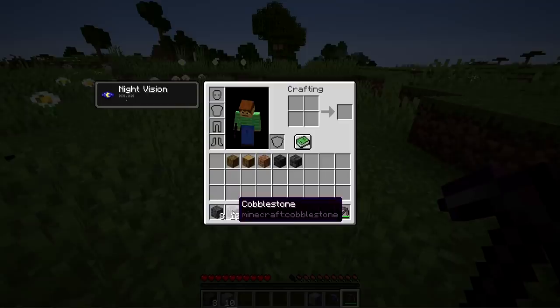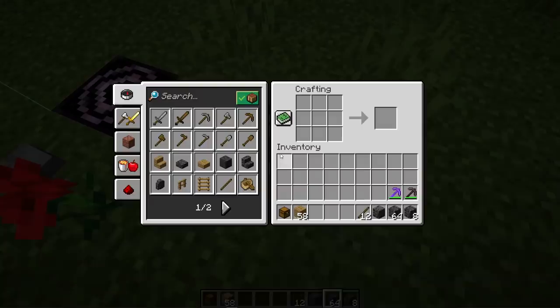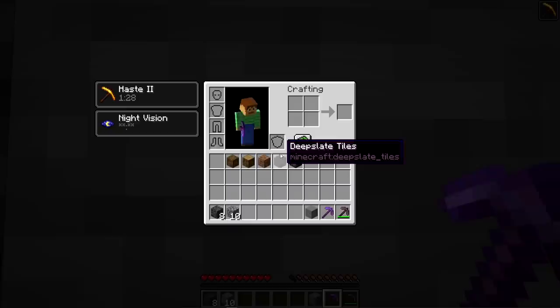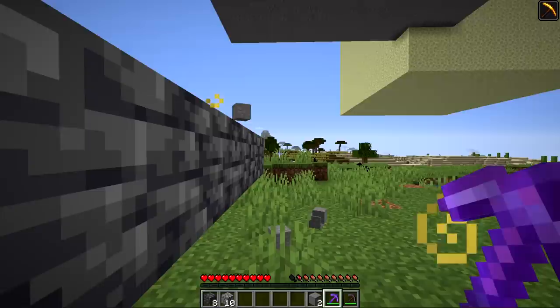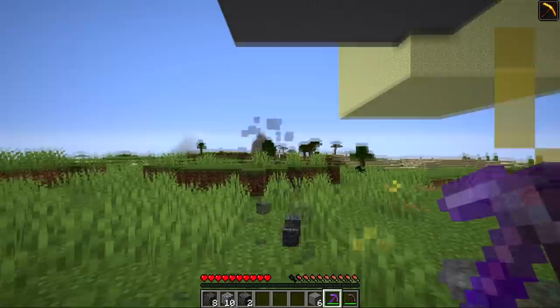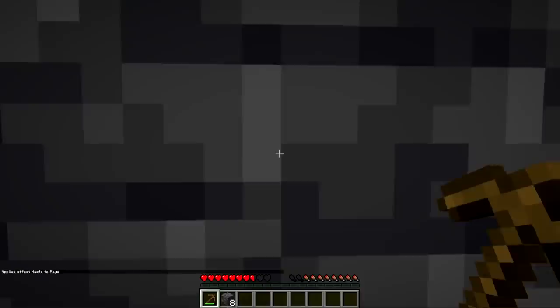Notice when you mine up stone it turns into cobblestone, and when you mine up deep slate it turns into cobbled deep slate. You can use cobbled deep slate just like blackstone or cobblestone for making tools, furnaces, and brewing stands. With efficiency 5, silk touch, and haste 2, stone can be instant mined, but deep slate takes almost 2 seconds — you can't instant mine it.